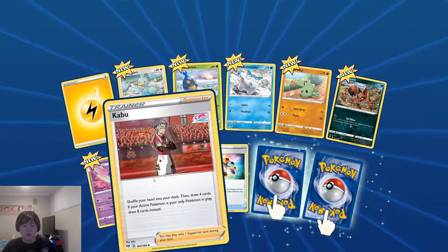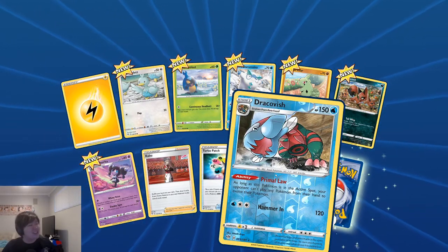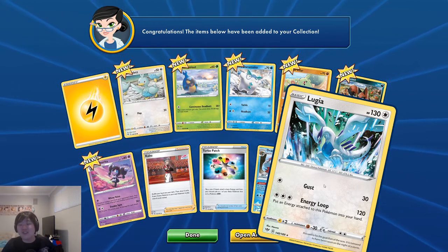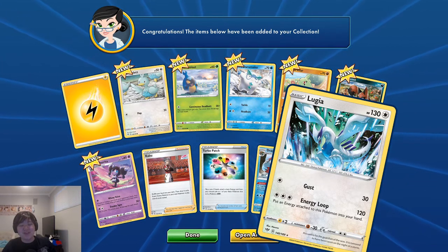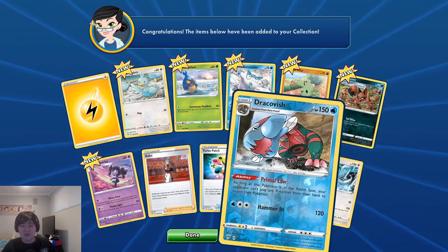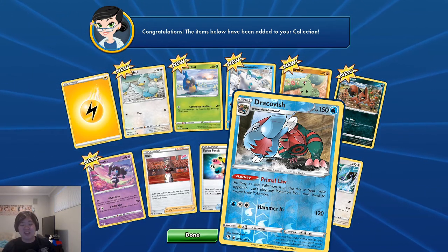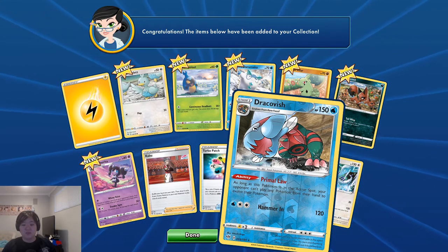Oh, Turbo Patch, Crabominable! Reversal Dracovish — we get our fossil! And we get Lucha! It's not a full art, not a V, not a G-Max rainbow, but we're getting Pokémon that we just got in the real pulls and it feels nice. Dracovish's ability: as long as this Pokémon is in the active spot, your opponent can't play any Pokémon from their hand to evolve their Pokémon. That's a really cool ability, and it's just two to three energy to start attacking!